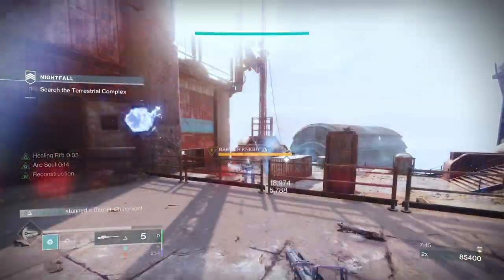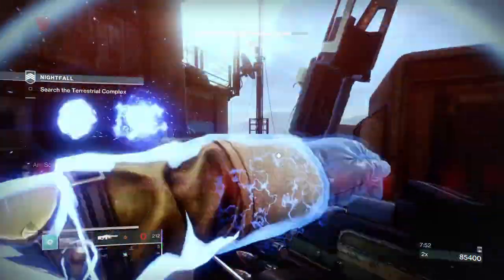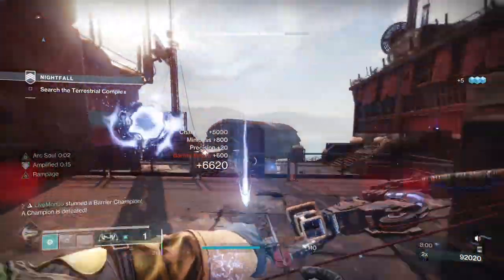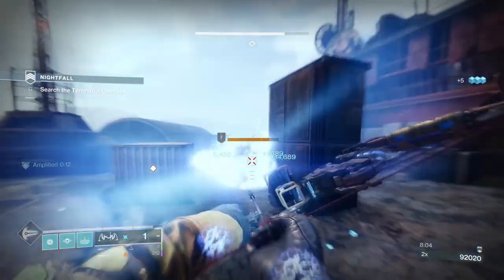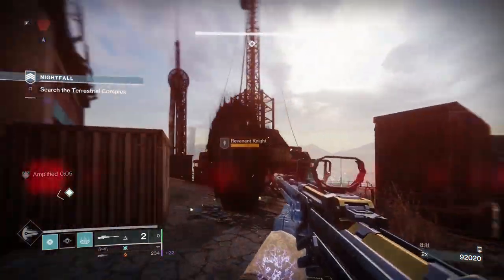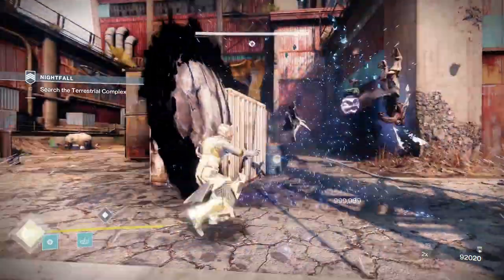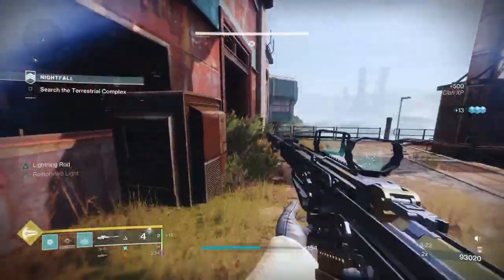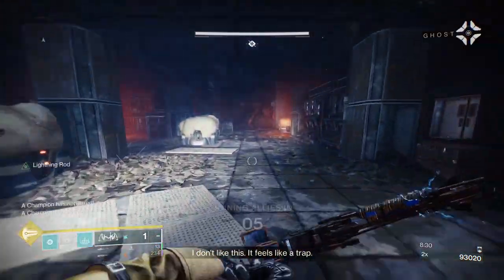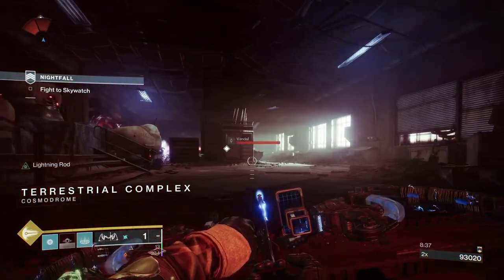Even my arc soul has amplified him. You know when a champion is amplified because you can see that arc effect staying on them. Because he was amplified, I was getting ionic traces. That comes from the two mods on my Warlock Bond: Bad Amplitude and Trace Evidence. Bad Amplitude is when you affect a champion with an arc ability — they become amplified and spread out arc damage. Trace Evidence says defeat combatants affected by arc debuffs to spawn an ionic trace, but I've noticed it triggers when you just do damage to them, not just kills.